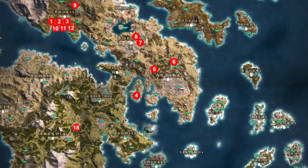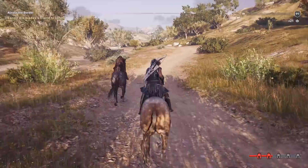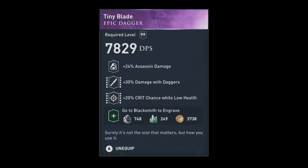Item number 5 can be found in the second-to-last Alcabiades quest called Across the Border. It requires you to escort one of Alcabiades' friends into the Sanctuary of Aloysius. Watch out for the ambush and after a short ride you will be awarded with the Tiny Blade. The Tiny Blade has assassin damage, damage with daggers, and crit chance. But sadly it's at low health, not full health — which makes it much less useful.